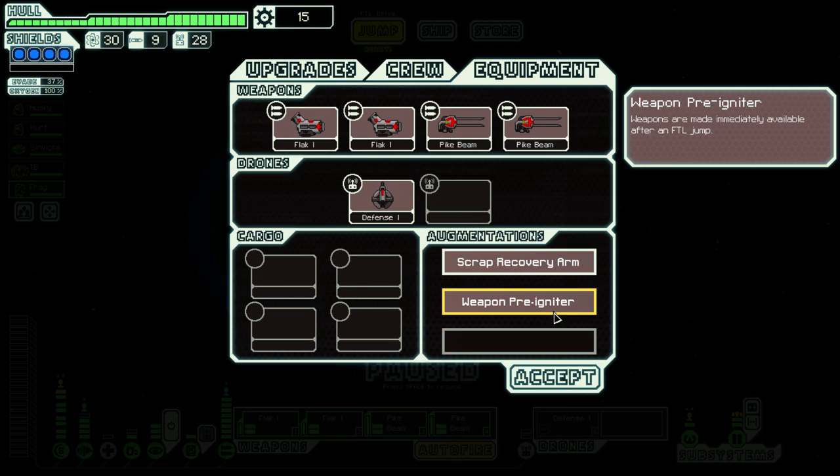Now, for those of you who do not play FTL, you do not know the magic of the Weapon Pre-Igniter. It's an augmentation that gives all of your weapons on your ship, regardless of type, a full charge ready to fire as soon as you enter out of a jump in FTL — in the system, that is. So while your enemy is frantically trying to charge up their missiles, lasers, etc., my guns are already ready to fire. And with the double flat cannons, I think that's probably one of the best weapons, if not the best weapon in the game. Pike Beam is just there for insults, and they do incredible damage — and we have two of them.